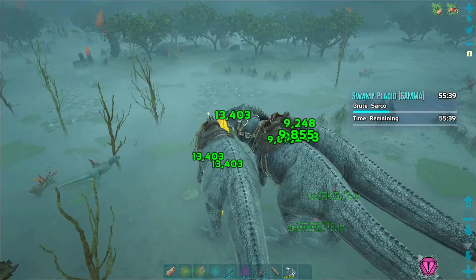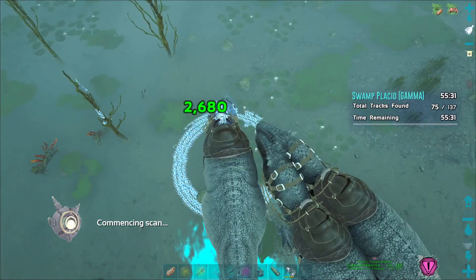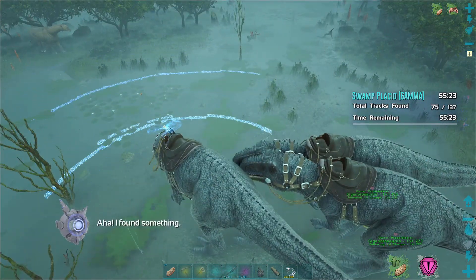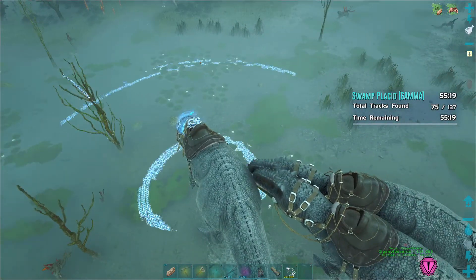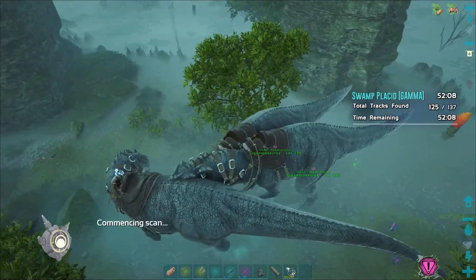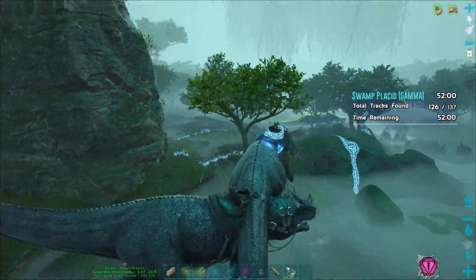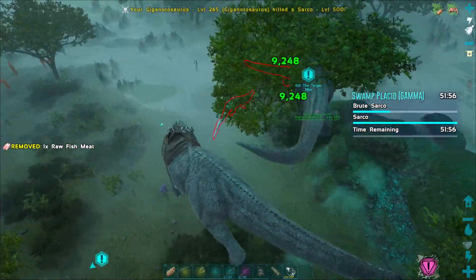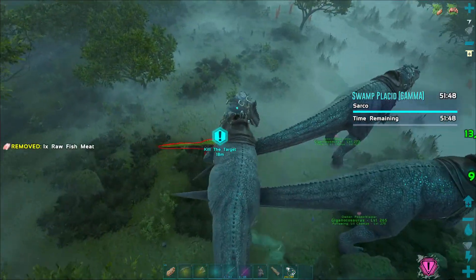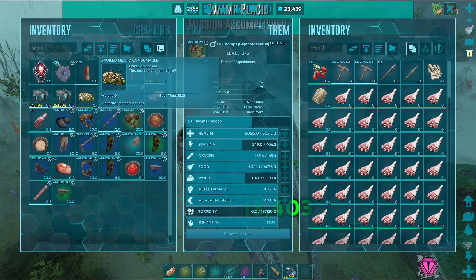All right, that was fast. It's much slower to run off though. Gamma shouldn't give us any troubles like the Spino one, so it should be pretty easy. Hardest part, honestly, is seeing the footsteps when you're in ponds like this because I'm just blind. It starts at the same spot and takes you to the same spot, but the path is much more twisty. It's annoying because it's super windy so you have to keep whistling the Gigas to stop following you and then keep following you.